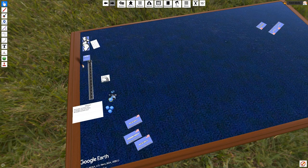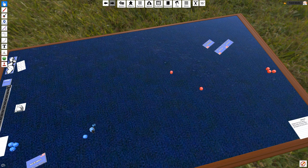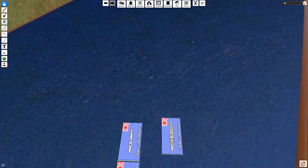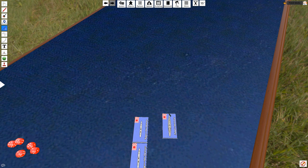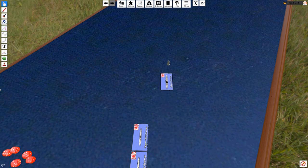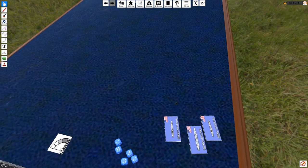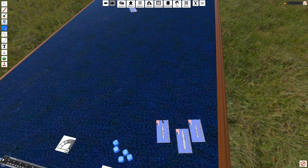Like before, we roll initiative. Snake Eyes for the Americans versus a 4 for the Japanese. The Japanese again elect to go first and continue attacking — using a flank speed option to increase speed to 10 to close the range quickly. On the American side, I'm also moving my guys at flank speed, giving ten inches of motion. I'm a little concerned it's going to get close, but I'm moving very fast and don't have a broadside so he won't hit me easily.